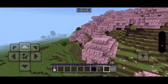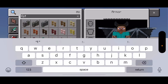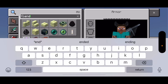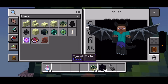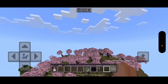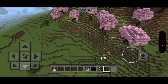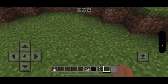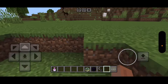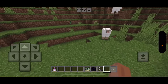Next stop: the End. There we go — in the pearl, Eye of Ender. I accidentally trapped them. Where are they? Don't tell me I accidentally dropped them. Oh, there they are.